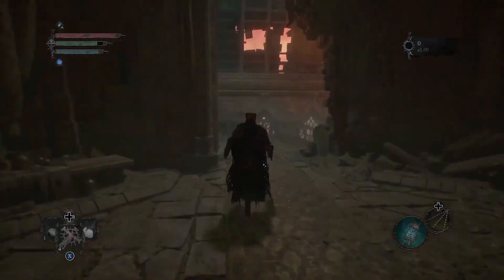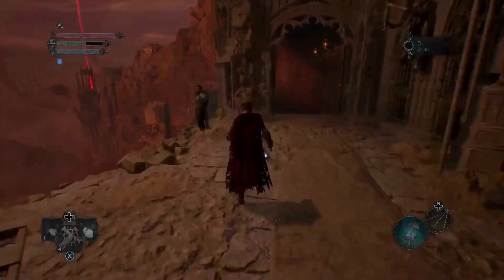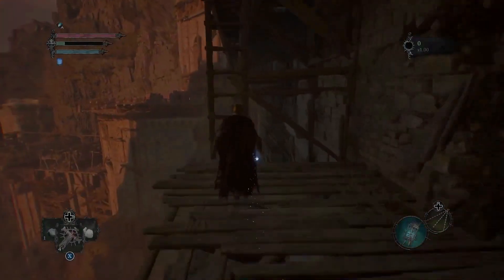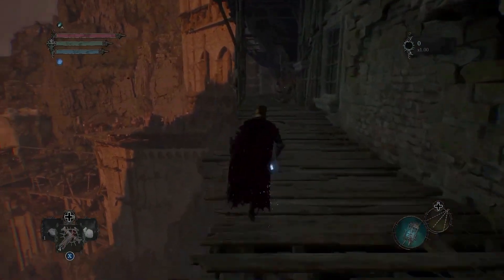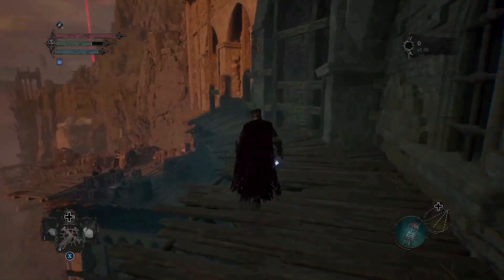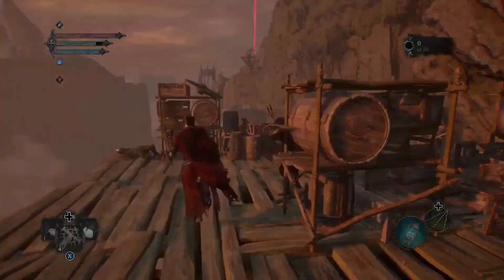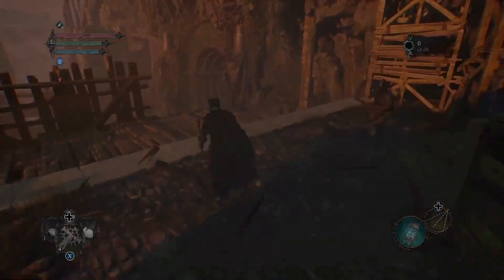From the Vista V3, you want to make a left and keep going. You go down the stairs, then you'll reach the ladder and you go up. You can fight all the enemies on this path, but you can also pass them — if you want the souls to upgrade your gear and stuff, go ahead and take them.